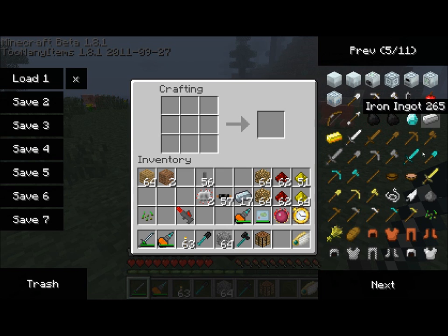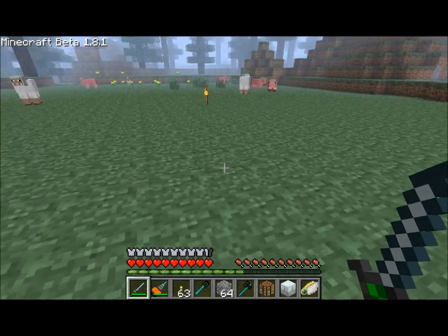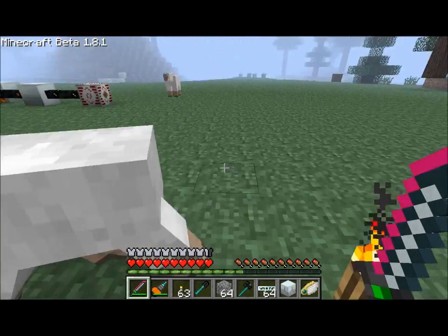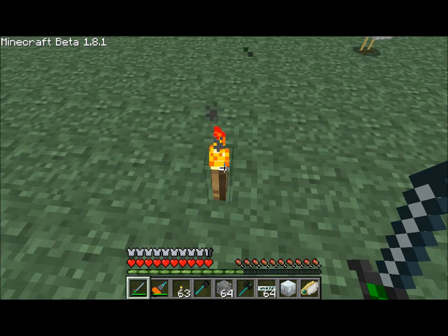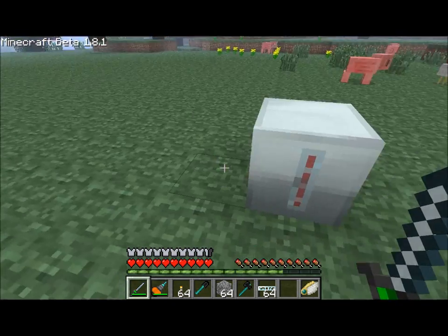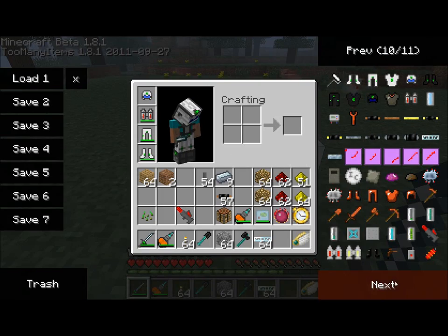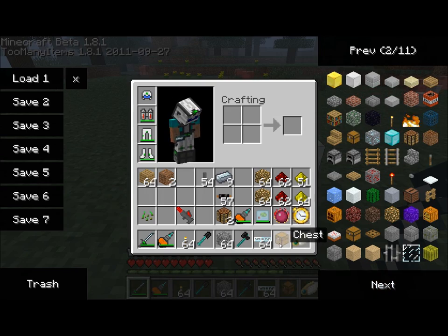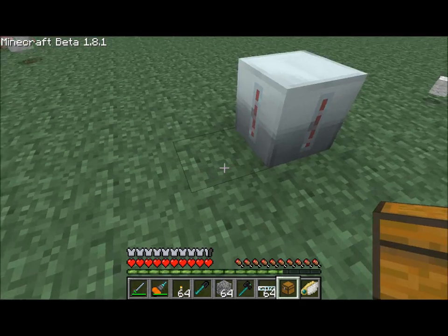To craft the miner, we need a machine block, two mining pipes, and two electronic circuits to get the miner. I'm going to place down my miner where I originally found a good piece of ore. I'm also going to get out a wooden chest and place that right next to the miner.